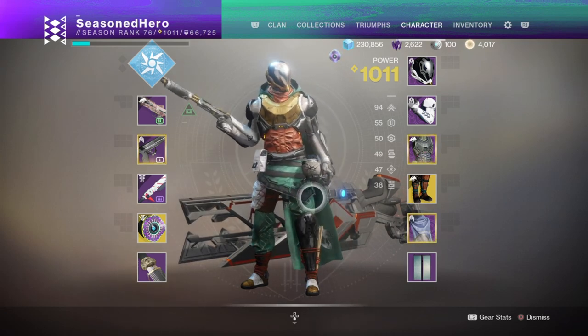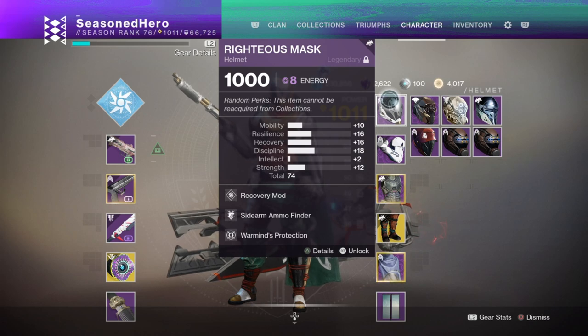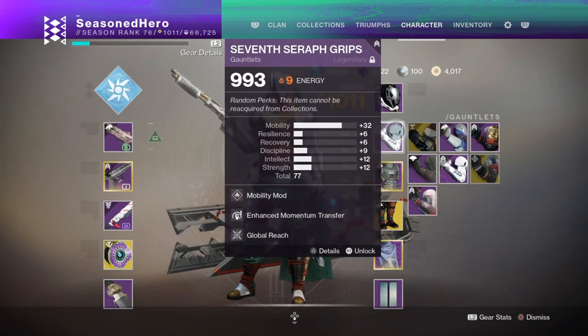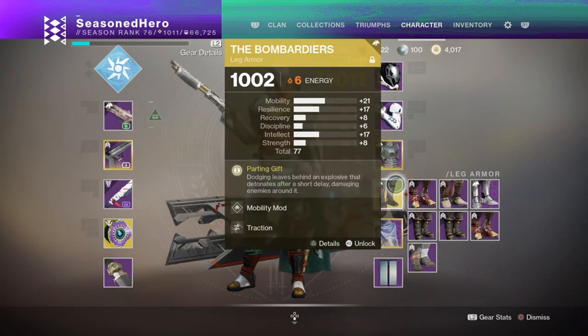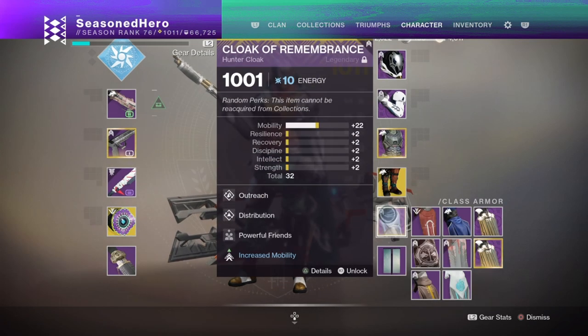For mods: Head — Recovery, Sidearm Finder, and Warmind Protection mod. Arms — Mobility, Enhanced Momentum Transfer, and Global Reach mod. Chest — Recovery and Tyrant's Surge mod. Legs — Mobility and Traction mod. Cloak — Outreach, Distribution, and Powerful Friends mod.